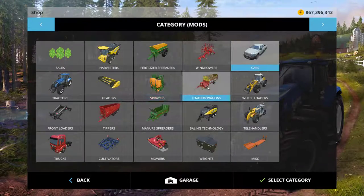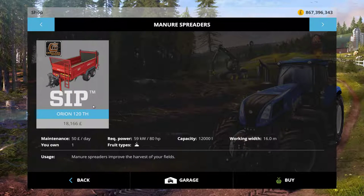I'll just have a quick look in the shop first. So here it is. It will cost £18,166 to purchase, has a maintenance of £50 per day and a horsepower of 80 required to pull. It has a capacity of 12,000 litres and a working width of 16 metres.